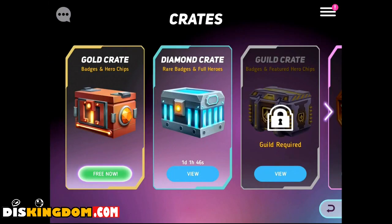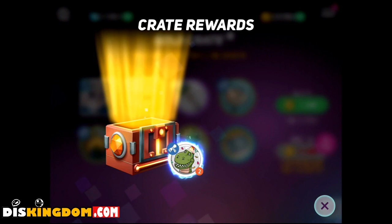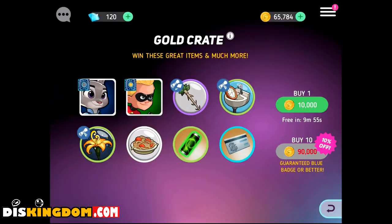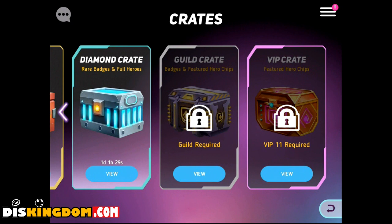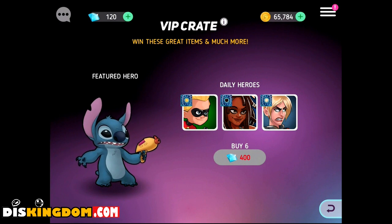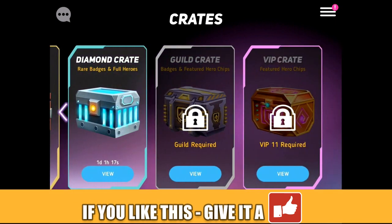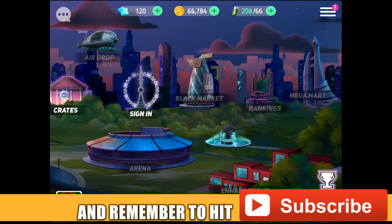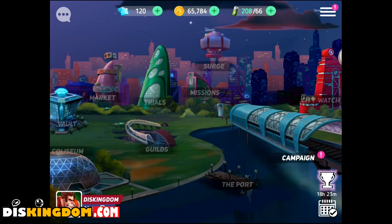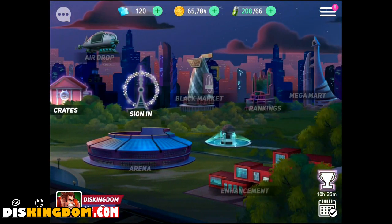Let's go into the crates and do my free crate. We're going to get Rexcraft — I don't know what that is. We can buy some more but I'm not going to worry too much about that. We've got the free one coming tomorrow with the full heroes. Stitch is in that one, but you need to be at a VIP level, and I'm nowhere near that because I'm still in the early days. We've got the black mark ranking and the mega mark.